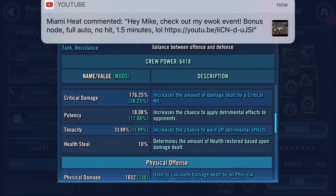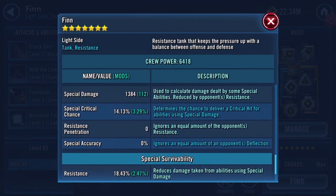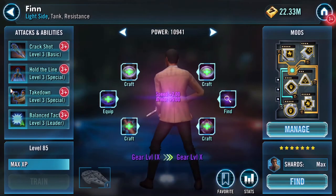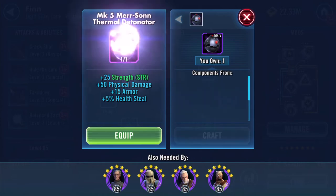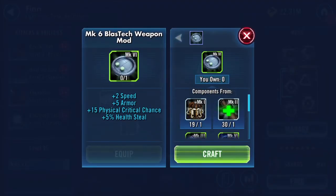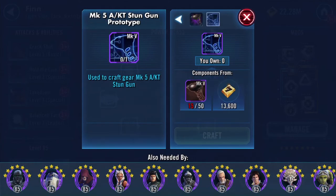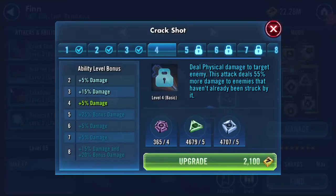Stats-wise, that's what taking him up to level 85 does - nice. Let's equip that. At least these are nice. Still looking for another mark five stun gun - miles away from that. But we've got him up to gear level nine.